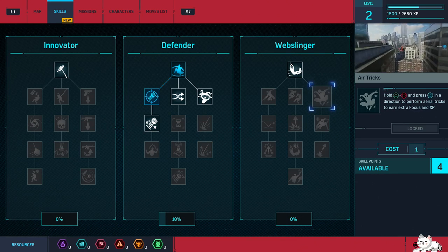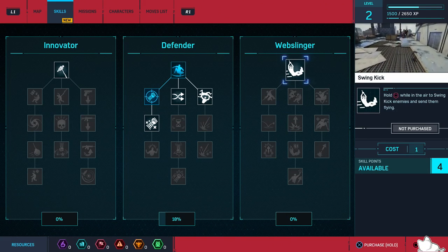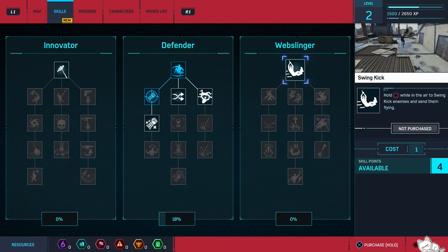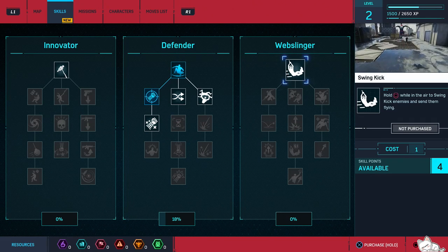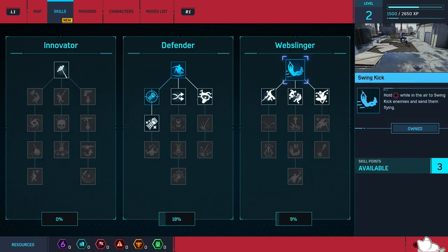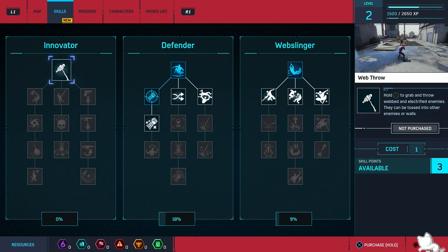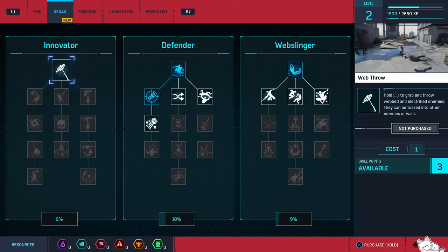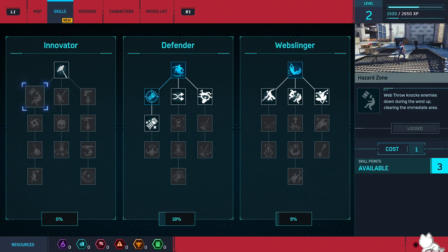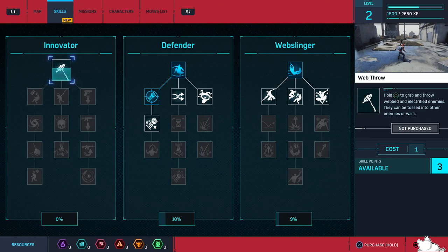I'm looking at the ones under it just to see if it's worth getting, because this right here doesn't sound like something I would — oh, no, that's definitely something we want. What's this one? Hold Triangle to grab and throw webbed and electrified enemies. Web throw knocks enemies down during the wind-up, clearing the immediate area. That sounds cool!